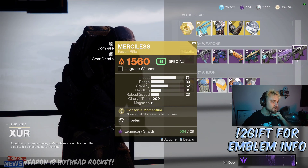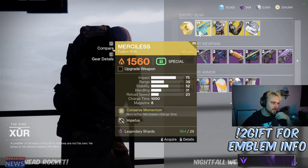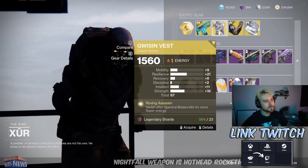Now let's move on to the rest of the inventory. We've got the Merciless, which is a pretty good exotic in the current sandbox. As long as you get non-lethal shots its rate of fire increases, so it could be worth grabbing if you don't have it already.